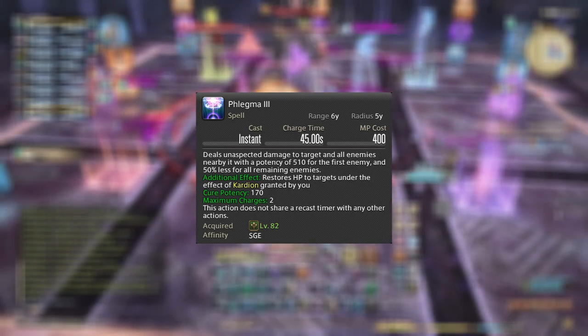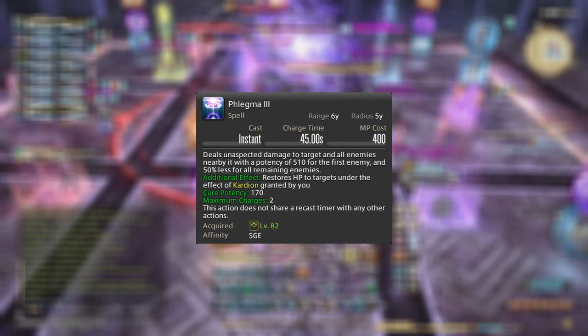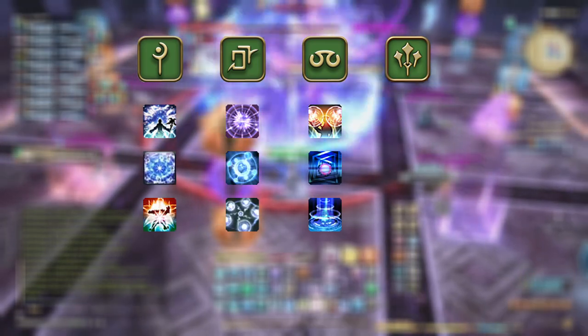In the same vein of Sage's identity is Phlegma. You can use it very early on, even when synced at a low level, and it fills a very strange role in terms of damaging spells. For all three other healers you have your orange parse damaging spell, your DoT, and your AoE spell — and Sage has those too.